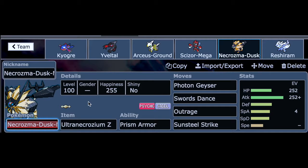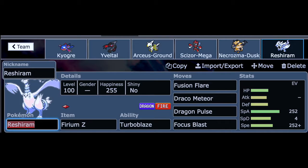We have Necrozma Dusk Mane with the Ultranecrozium Z. It has Photon Geyser, Swords Dance, Outrage, and Sunsteel Strike. The idea is to stay in its normal form for a bit and then transform into Ultra Necrozma to use Outrage and KO things left and right. The last Pokemon in the squad is Reshiram with Firium Z, using Inferno Overdrive. I have two Z-users because Necrozma won't be using its Z-move as an attack. That's the team for today's episode — let's jump right into the battles.